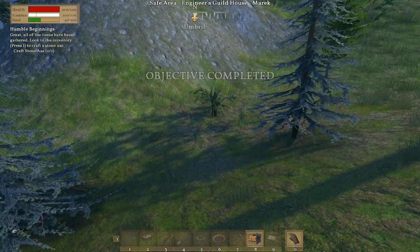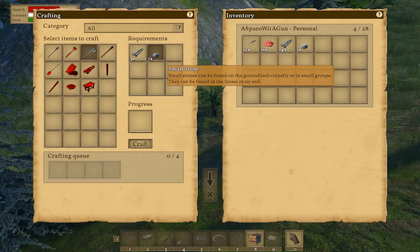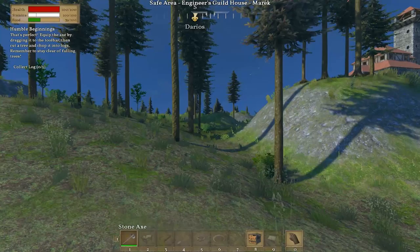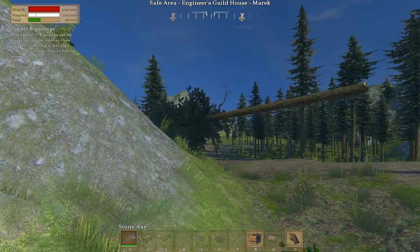We need stones. This is a new playthrough for me — I haven't done this in a long time. Actually, I don't even think survival was implemented when I stopped playing it last. All the items have been gathered — 'Look in the inventory to craft a stone axe.' I thought I needed three — oh, three wood and one stone. Craft that and it shows up in our hotbar.